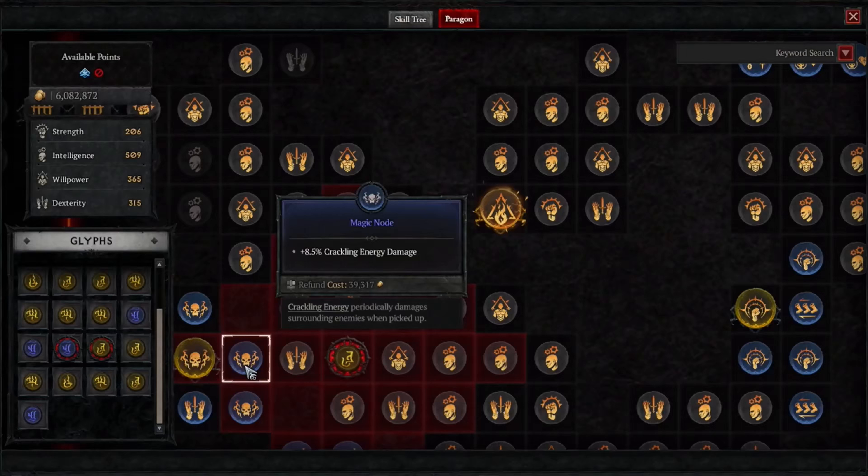So there are basically four types of nodes. First, of course, normal nodes. Then we have magic nodes — these are different affixes that you can collect over the course of time, usually a little bit more difficult to find a direct version of on items. So something like crackling energy damage — that's a sorceress lightning spec ability where she'll occasionally deal crackling damage to nearby targets. You can boost that by finding this particular magic node, which might eventually unlock other builds for you to chase after.